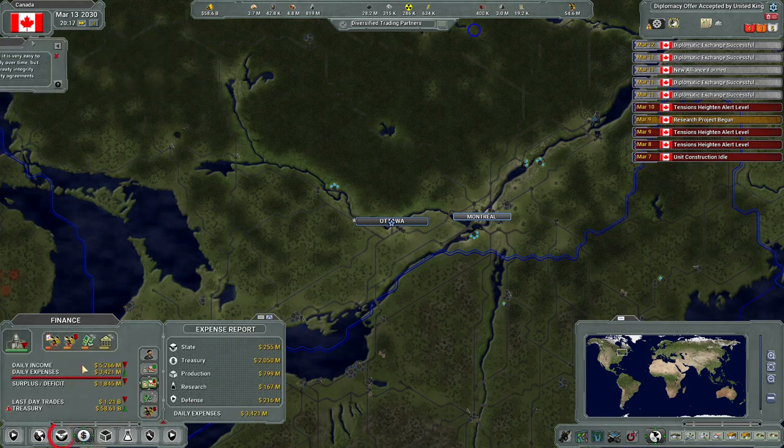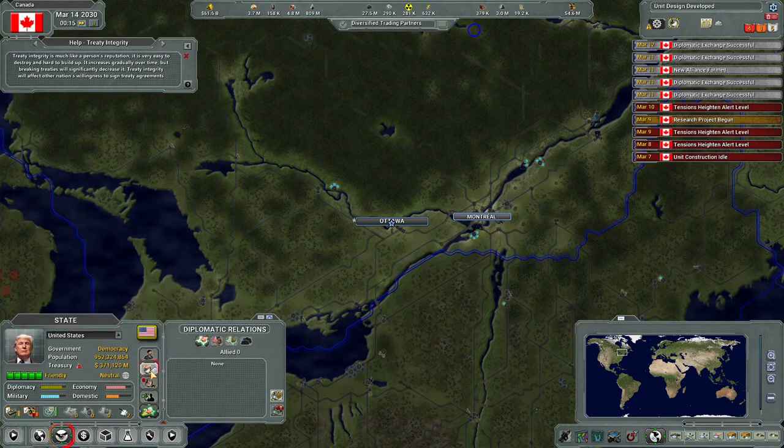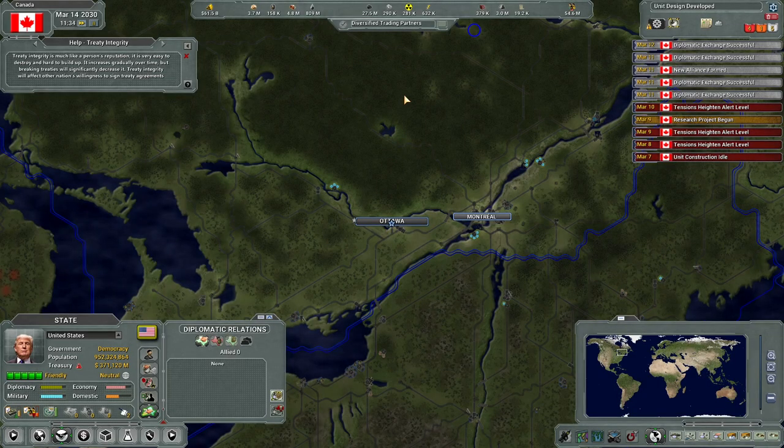That's going to be pretty easy, I know how to do that. Come over here and we're going to say United States treaty offer - resource status. There - so that will allow us to see what they have and they can see what we have, and everybody can figure out what they want to trade with each other.